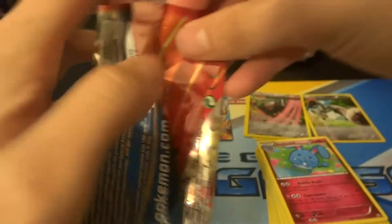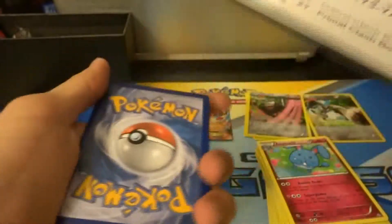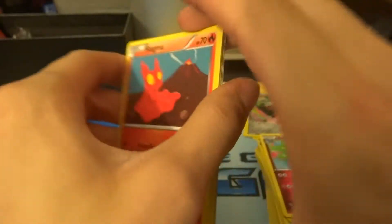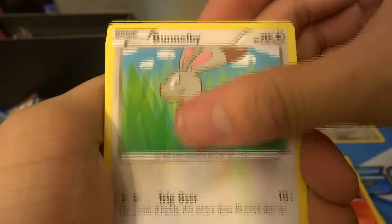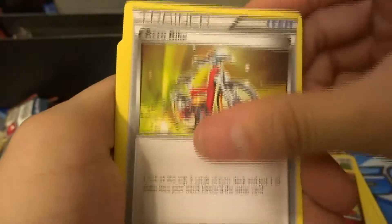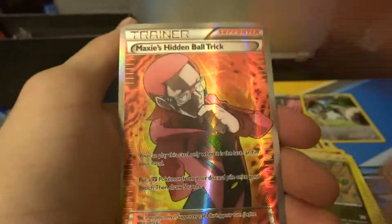And the final pack — come on, Primal Groudon! Giving away this last code card; let me know in the comments below if you get it. Slugma, Bunnelby, Lotad, Metang, Bidoof, Mr. Mime, Acrobike, Nidoqueen, a Vibrava reverse, and a Full Art Maxie's Hidden Ball Trick! I have like the best luck with Full Art Trainers — I always get a Full Art Trainer, never any Full Art Pokémon.